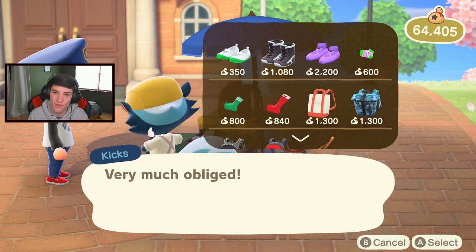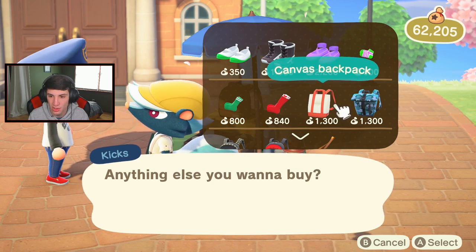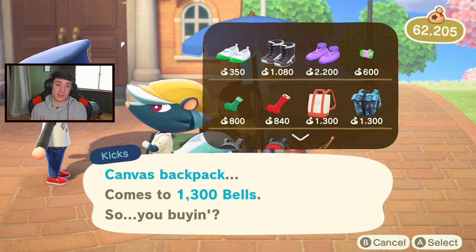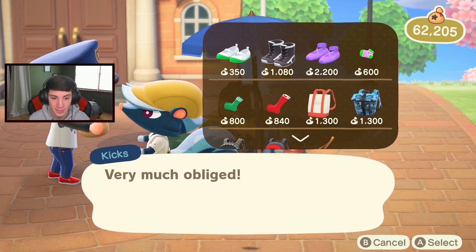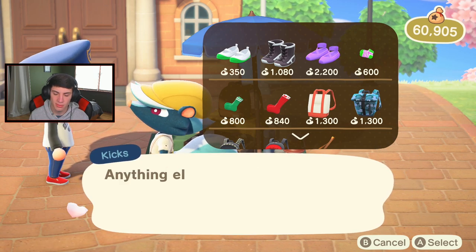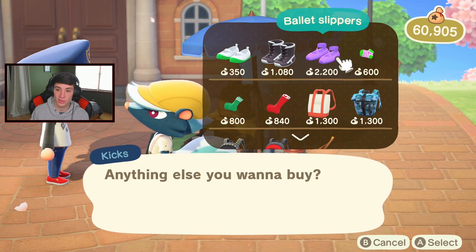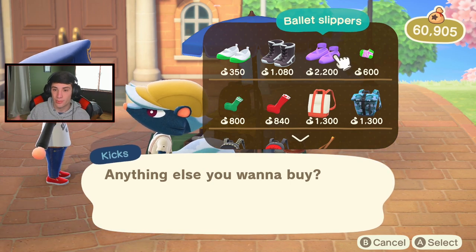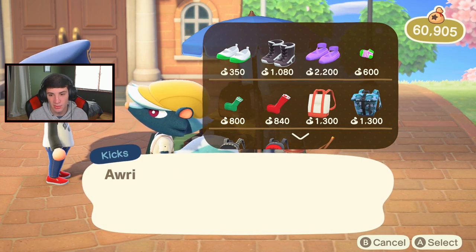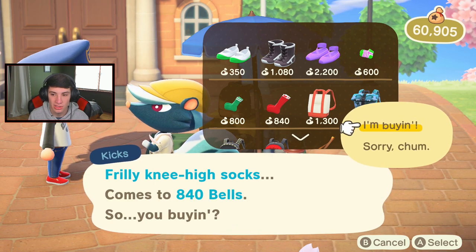I'm thinking about doing fishing tournaments on stream - I'd give you guys an item for the winner. Put a timer on and whoever wins gets x amount of bells or a specific item. Let me do the math: 2,600 for two backpacks plus the ballet shoes - we need about 200 more. I'll just buy these knee-high socks. There we go - we spent 5,000 on Kicks's shop. No cool shoes though - give me the Jordans bro!